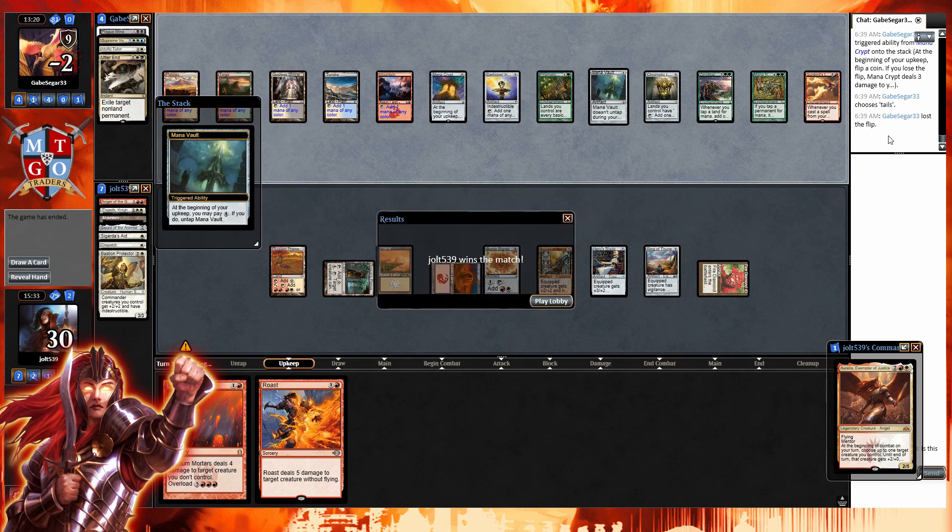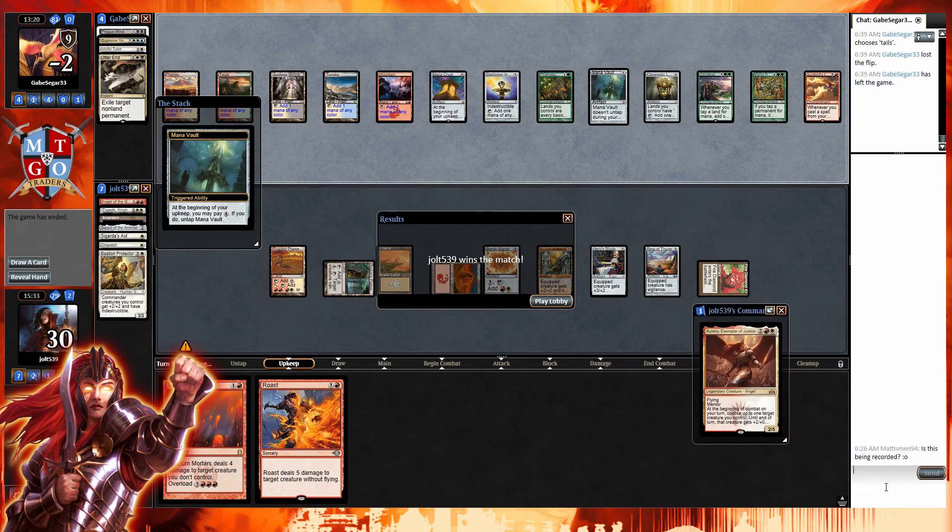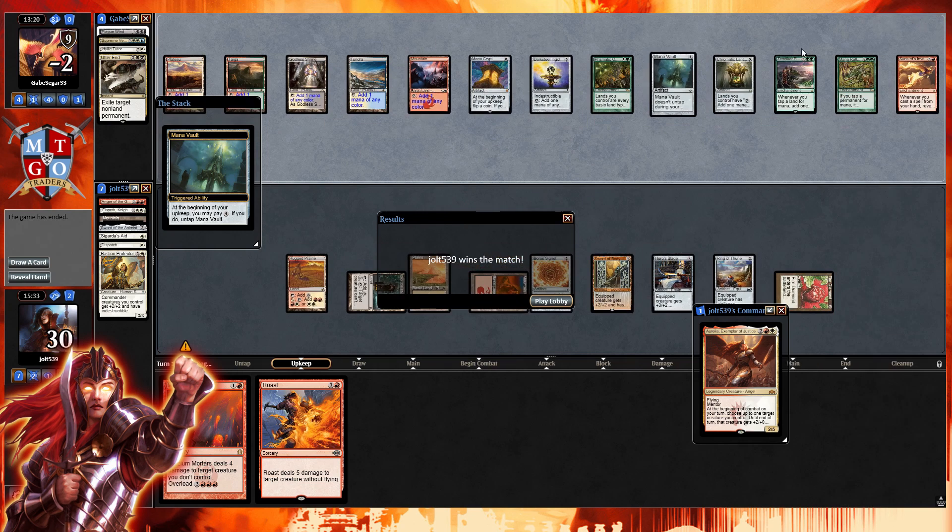They lost the flip — I think this is it! Yes! Negative two life — that is a very good Boros win right there. You can see what the deck is trying to do: get as much equipment onto the battlefield as possible. We beat annihilator four, got down Valduk, got those elementals on the battlefield. You just want to take advantage of having a ton of pieces of equipment, and we certainly did. Good game!